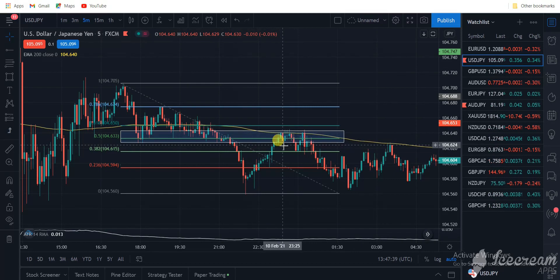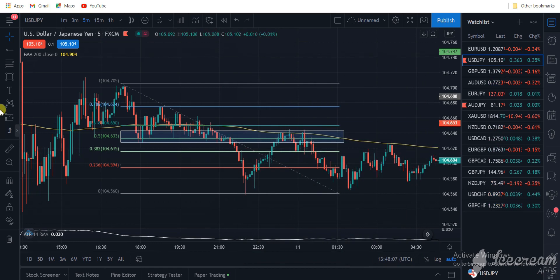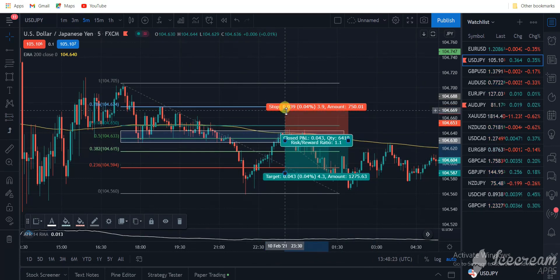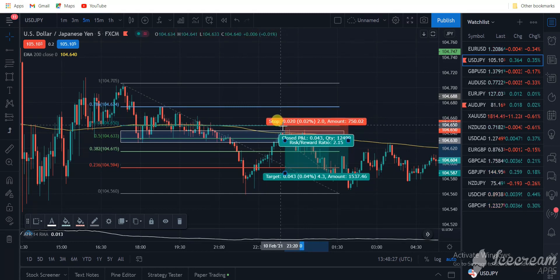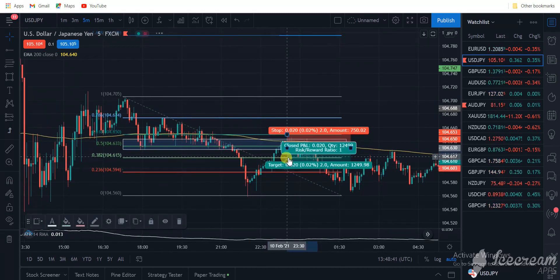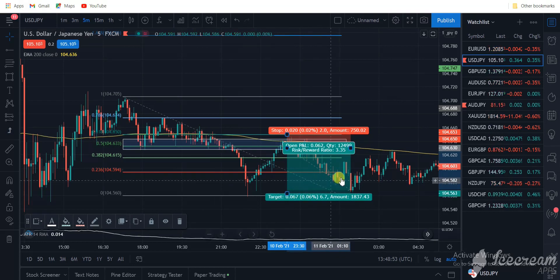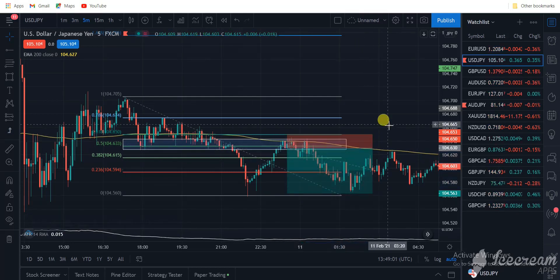Look at this — a beautiful engulfing candlestick at the 50 Fibonacci zone. The ATR value of this candlestick is 13, so 13 times 1.5 gives us a 19.5-pip stop, approximately a 20-pip stop. So a 20-pip stop for this short trade. Like I said: 1-to-1 move stops to break even, 1-to-1.5 close the entire trade. You can take 1-to-2 if you prefer — it all depends on what you want. But I recommend 1-to-1.5 for this scalping trade. As you can see, the trade was a beautiful win.